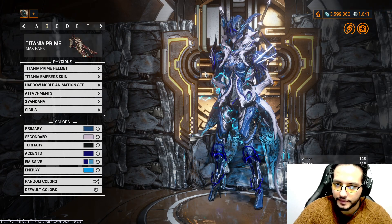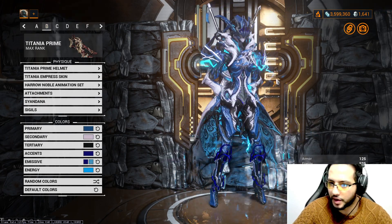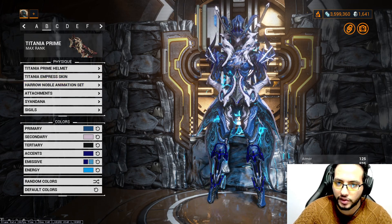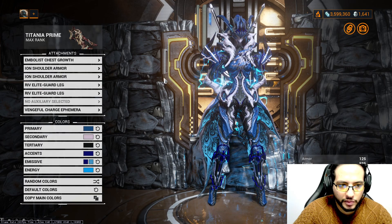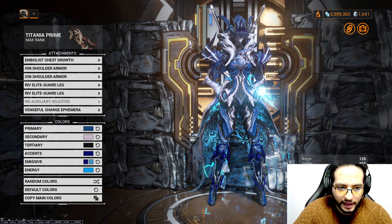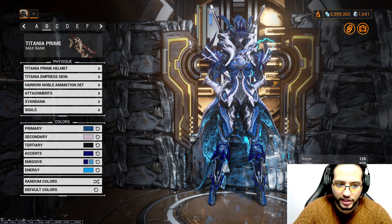Next one: Blue Lovers. So we're using Titania Prime Helmet, Titania Empress Skin, Haro Noble Animation Set with her hand behind her back. For the attachments: Oboblis Chest Growth, Eye on Shoulders, Reef Elite Guard Decks, Vengeful Charge Ephemera — you get from Kuva Liches.